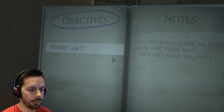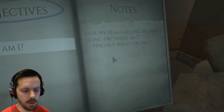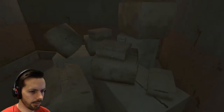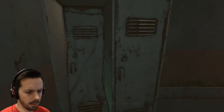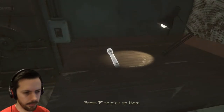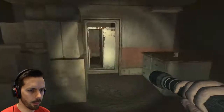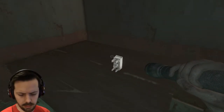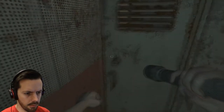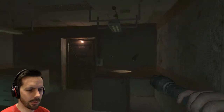Oh hey, so we can move this. Objectives — where am I? Notes. My head is killing me. What's going on? Where am I? Find out where you are. Okay, so F isn't bringing up the flashlight but there's some sort of click. W-A-S-D. Oh hey. So F — F to open stuff? Oh hello. F to pick up. Yeah. So we've got a flashlight. Left click to use it. Okay, so I don't think we have a battery meter. What is that? A fuse?